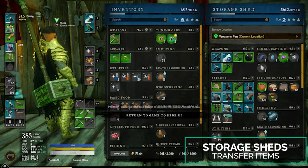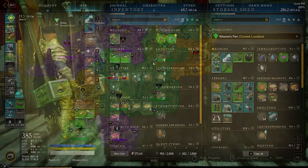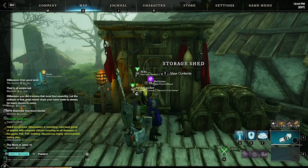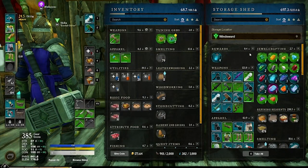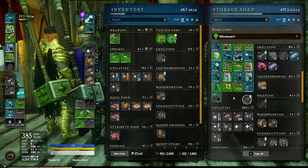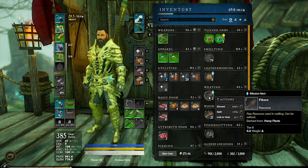One more thing I want to draw attention to is using your storage shed to transfer items between territories that your faction owns. On the map, it's broken into multiple territories that can be controlled by different factions. You can move items between storage sheds as long as they belong to territories your faction owns. For example, if I'm in Weaver's Fen and need materials from Windsward, I go to my storage shed, look in the top right corner, open the dropdown menu, and find Windsward. This shows my Windsward inventory and I can grab whatever I need — like fibers for a town board quest — drag it to my inventory, and by paying a small gold fee, the item is now in my inventory. This is very useful but can only be done between territories your faction controls.